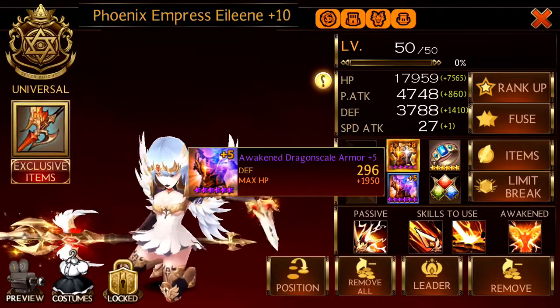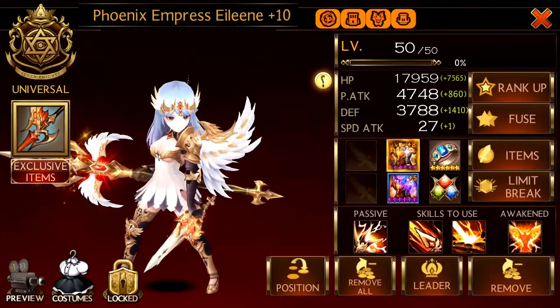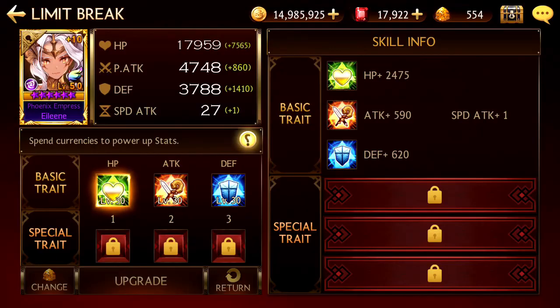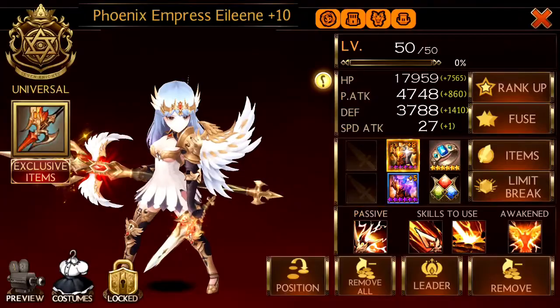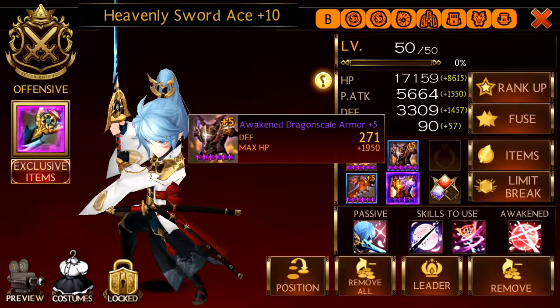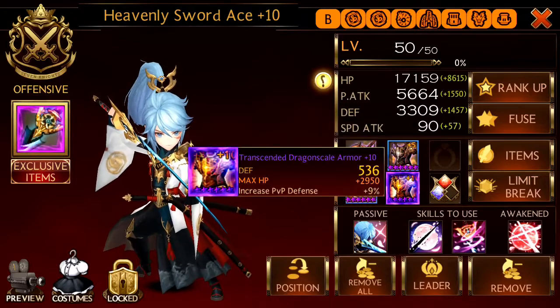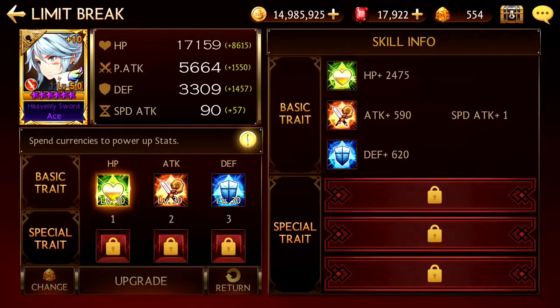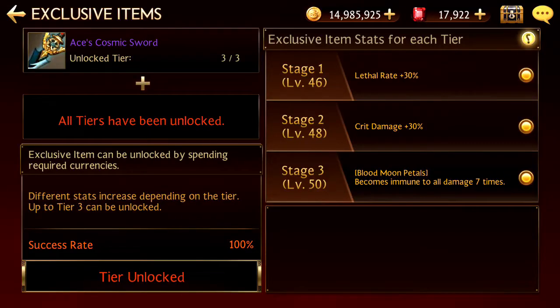Eileen has double HP, will full ring. Some damage jewels increase, but doesn't matter as well. No traits, no exclusive item for Ace. Speed attack, HP — gave him a lifesteal jewel. No traits, exclusive item unlocked.